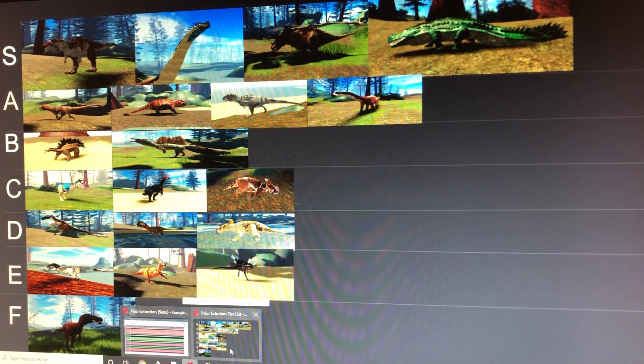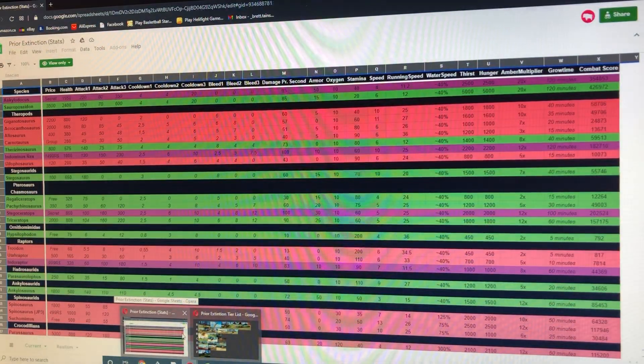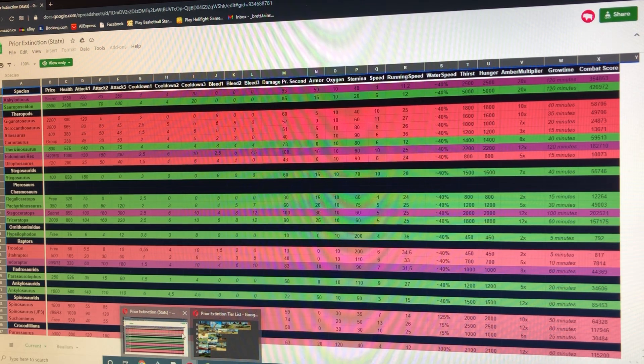Next we have the Therizinosaurus, which is great just like the Pachyrhinosaurus, but it's a slower, more damage-dealing build. With those long claws it does quite a big amount of damage and bleed. Stats: 575 health, 140 base attack, 8 bleed, 0 armor, 80 stamina, and a maximum run speed of 12.